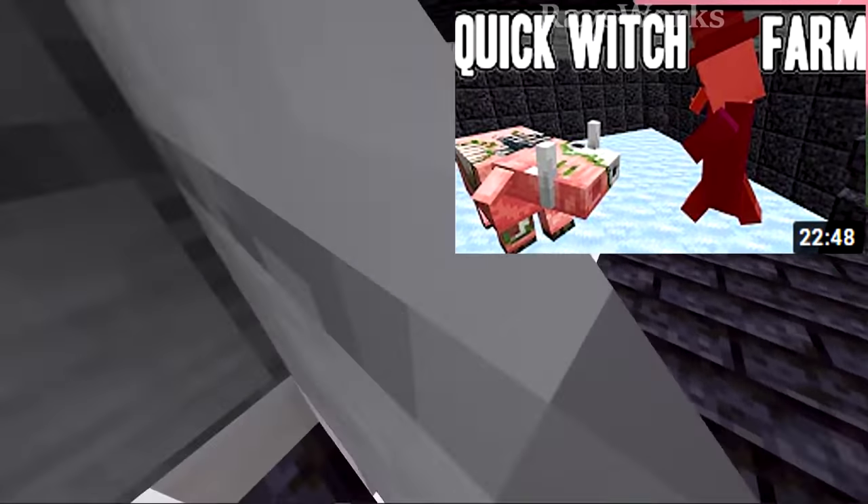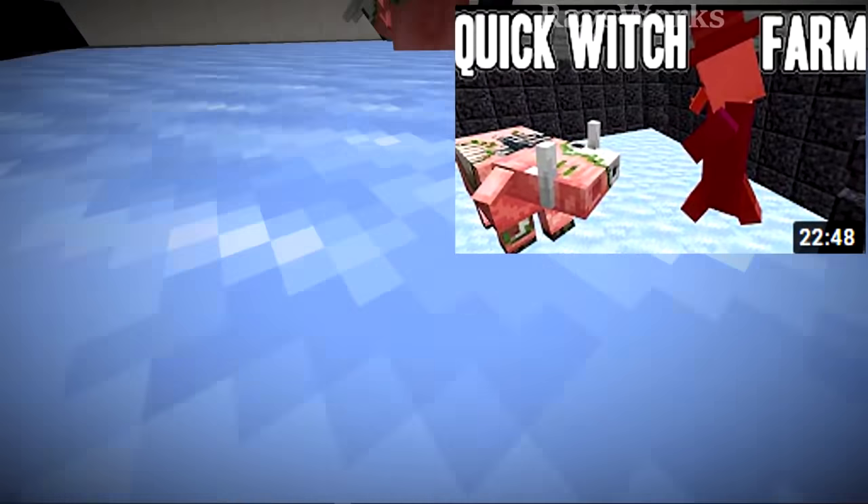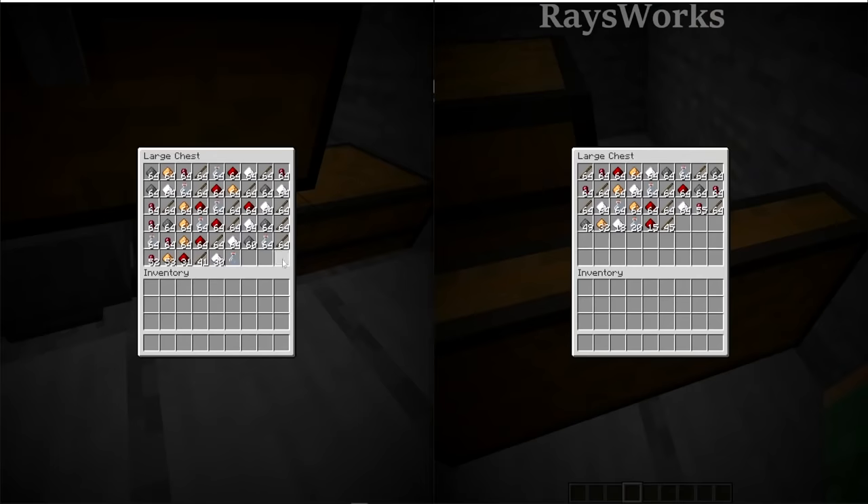I ran my simple witch farm for one hour in 1.17 and compared it to 1.18. In 1.18 you will only get about 60% of the rates you got in 1.17, which is a massive decrease.